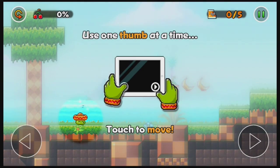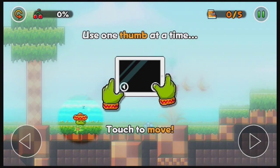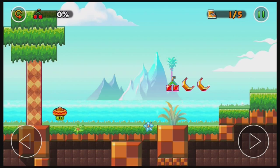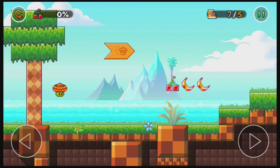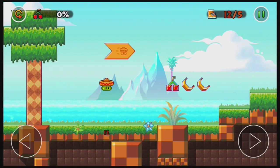The way that you move this guy — this bean guy with the sombrero hat apparently — is simply tapping the arrows on the left. It says use the thumb, but you don't have to use the thumb. If you have the device in a weird way, such as me right now, you can just use your index finger. This guy jumps by himself the entire time — that's the whole gimmick of the game. You have to know how to time the jumps right, like your movement, with the auto-jump feature.